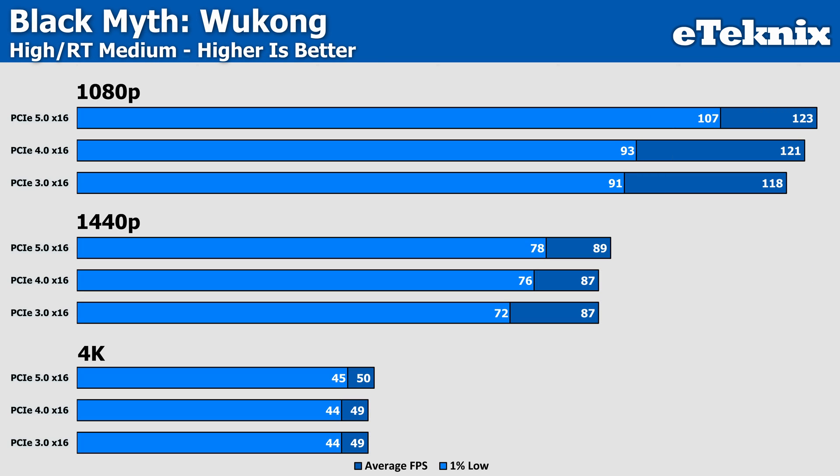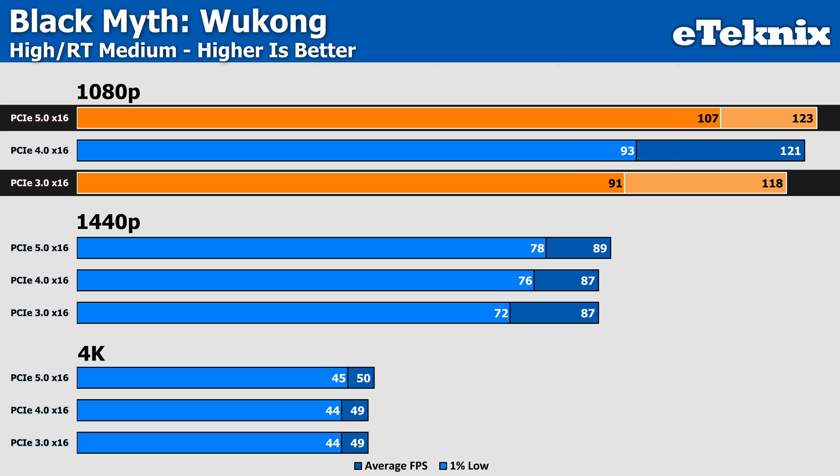Black Myth Wukong at higher settings with ray tracing set to medium was an interesting case, with the 1% lows giving us 107 FPS on PCIe 5.0 versus 91 FPS on PCIe 3.0 — a more substantial 18% improvement, though not as dramatic as Baldur's Gate. The average frame rate doesn't see as big an improvement, moving from 118 FPS to 123, which equals just a 4% gain.